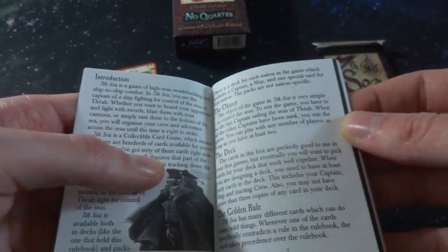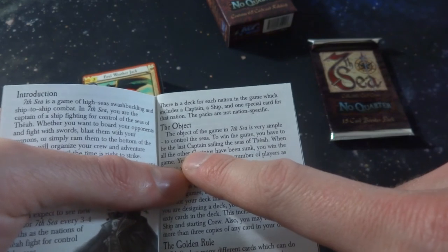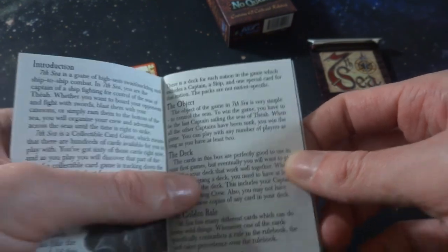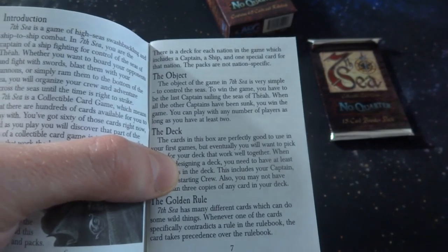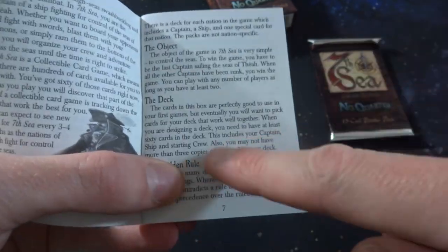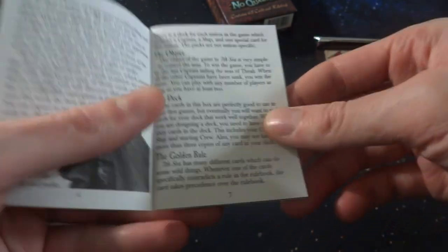Kind of reminds me of that trading card game I opened where you actually build tiny little ships - Pirates of the Spanish Main, I think that was it. Let's see - there's an introduction, 1668, just a glossary. The object of the game in Seventh Sea is very simple: to control the seas. To win the game you have to be the last captain sailing the seas of Théah - when all other captains have been sunk, you win. You can play with any number of players as long as you have two. The decks in the box are good for your first game, but eventually you want to pick up cards that work together. You need at least 60 cards in the deck, including your captain, ship, and starting crew. You may not have more than three copies of any card.